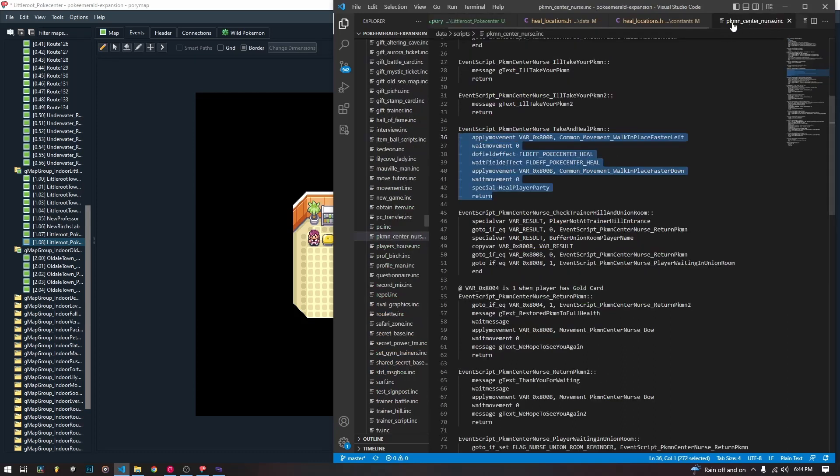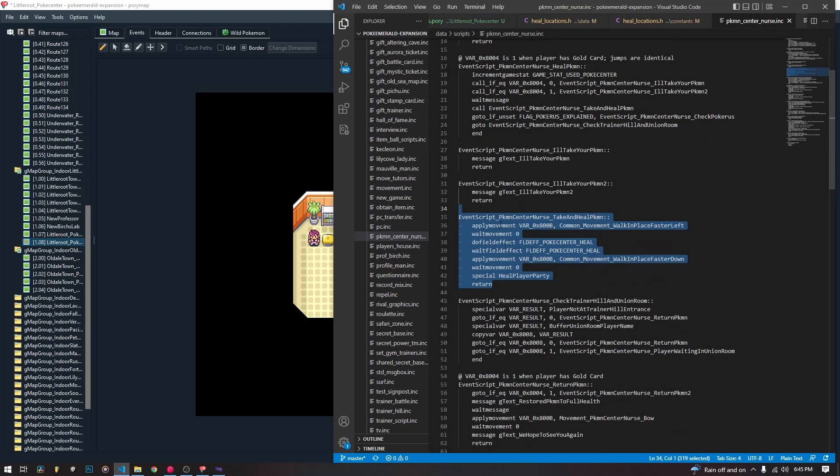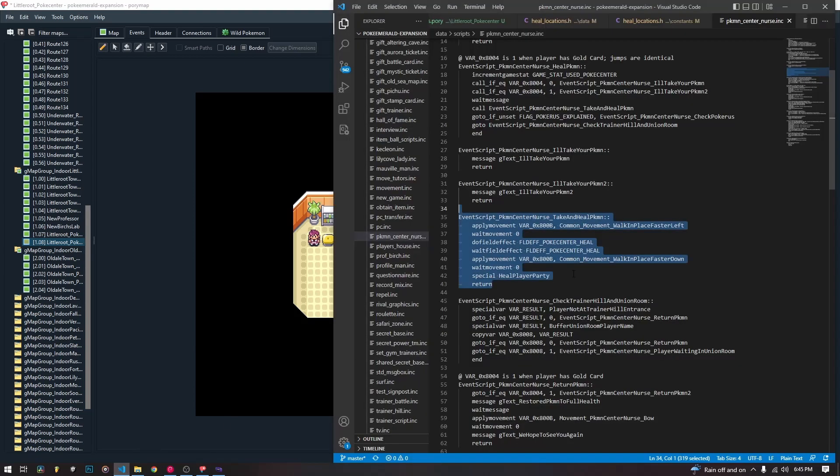We call the common event script PokemonCenterNurse. This common event script is in the PokemonCenterNurse.inc file. It's going to call different things depending on whether or not you have the gold card, if you've completed a bunch of contests, if you want to actually rest your Pokemon; otherwise it'll give you no. The heal_pokemon script is the main one — it's going to apply the movement, make the PokeCenter employee walk to the left, it's going to wait. The do_field_effect / wait_field_effect is the Pokeballs that are put into the machine — it does the flashing. That is the field effect POKE_CENTER_HEAL — do it and then wait for it to be done.